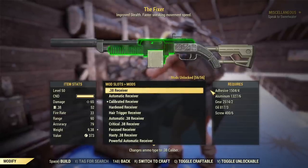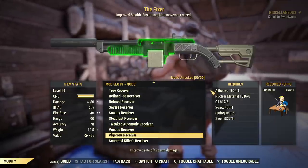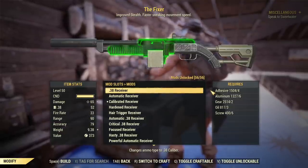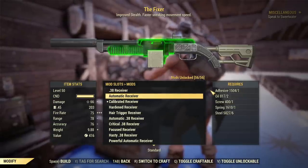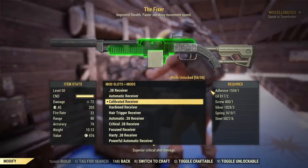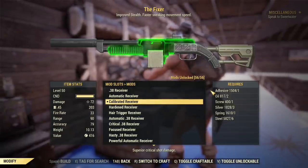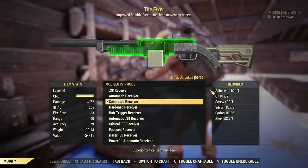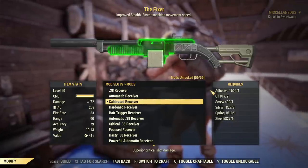For the Fixer we have plenty of receivers, but most of them are totally useless. The .38 receiver allows you to change the ammo but you don't want to use it like that. Regular automatic is only useful if you don't have other options. By the way, if you don't know how to unlock mods for the Fixer, you unlock them by scrapping combat rifles. The Fixer is basically a combat rifle and will have exactly the same modifications, so if you have a combat rifle you can follow this guide as well.